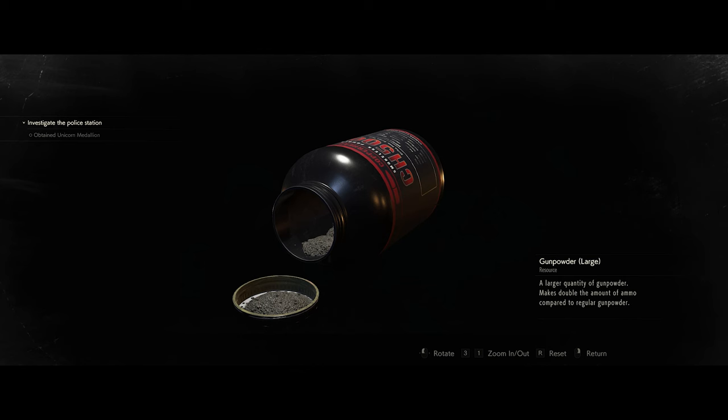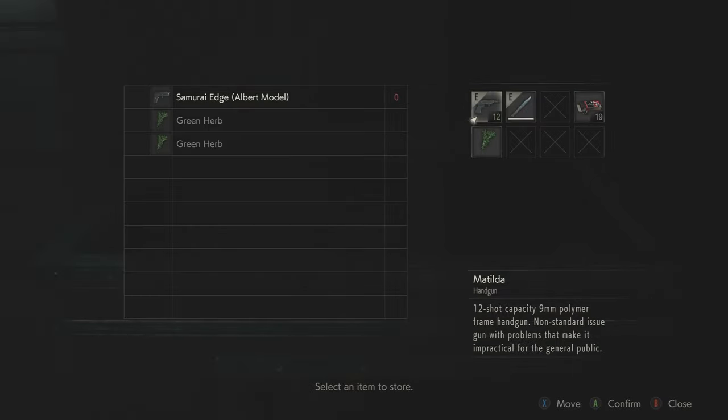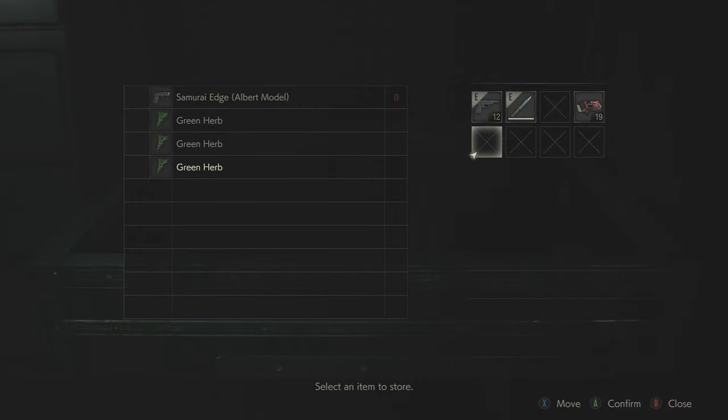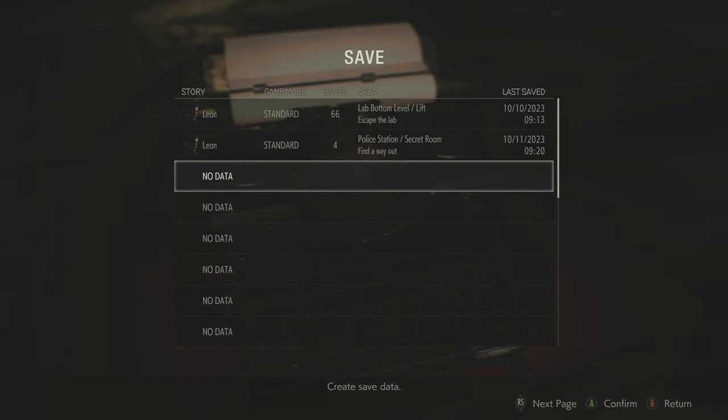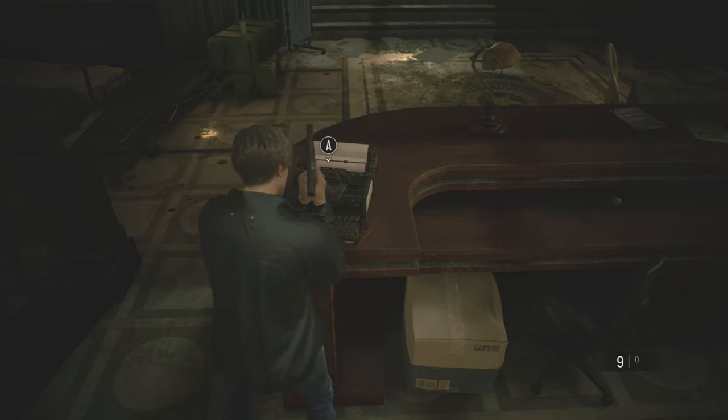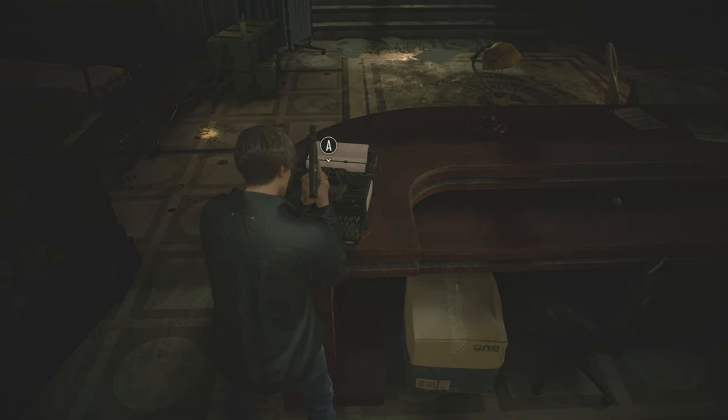There's also gunpowder you can find which, when combined, creates ammo. The temptation is to hold on to everything, but you have a very small number of item slots — and some items take up more than one slot — which is why you have to utilize the item box. There aren't many of them, but they're all connected, so if you place an item in one you can retrieve it at any of the others. The scariest limited resource is saving your game: you can only save at a typewriter, usually placed right next to the item box. Resident Evil 2 ain't playing around — but in fairness, the original came out in January '98, so the remake isn't your granddad's version either.